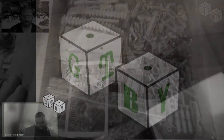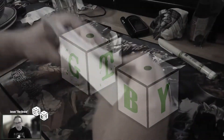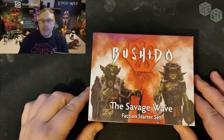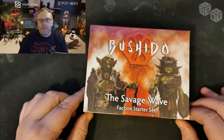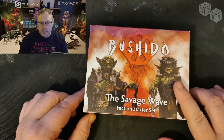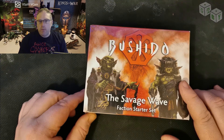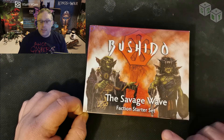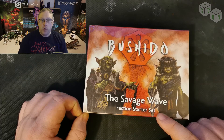Hello future people, Jason the Bruce here with Getting Tabled and today we're going to unbox some Bushido. As you can see today we're unboxing the Bushido Savage Wave Faction Starter Set. These guys are really cool — a kind of gremlin, goblin type faction that you've seen in many other things. We initially spoke of all of the faction starter sets in our Getting Tabled guide, which you can have a look at over here, but let's have a look.